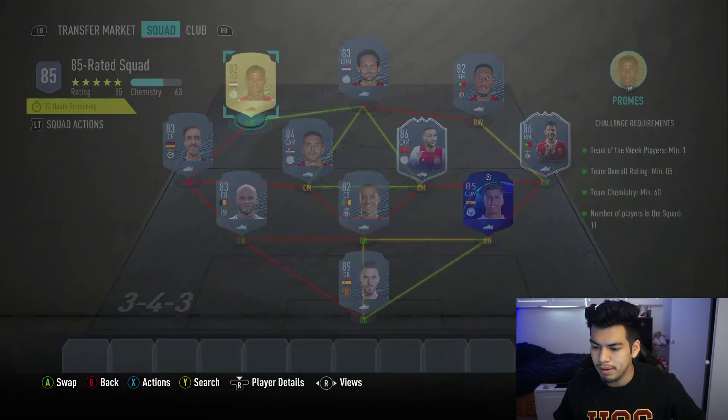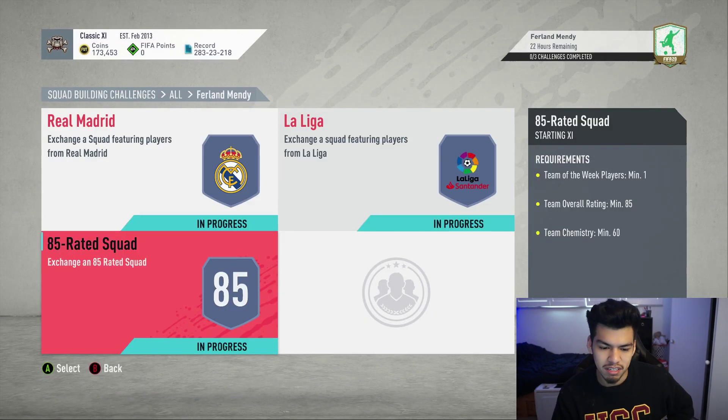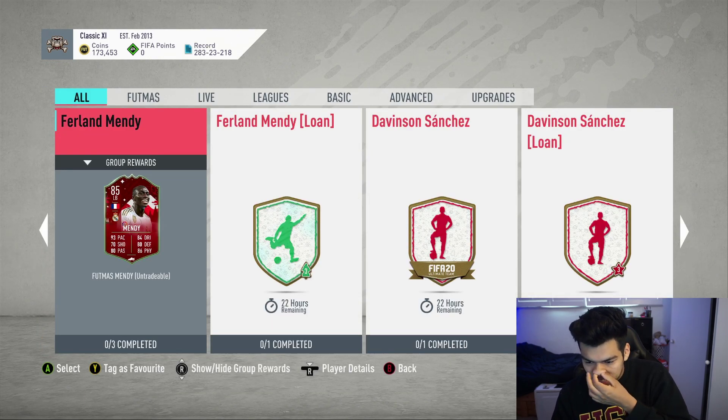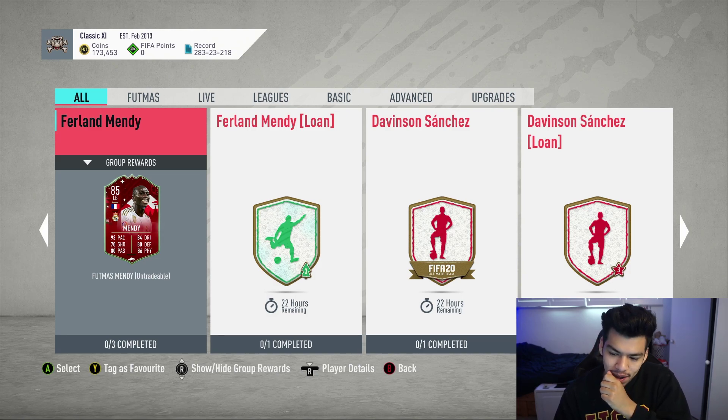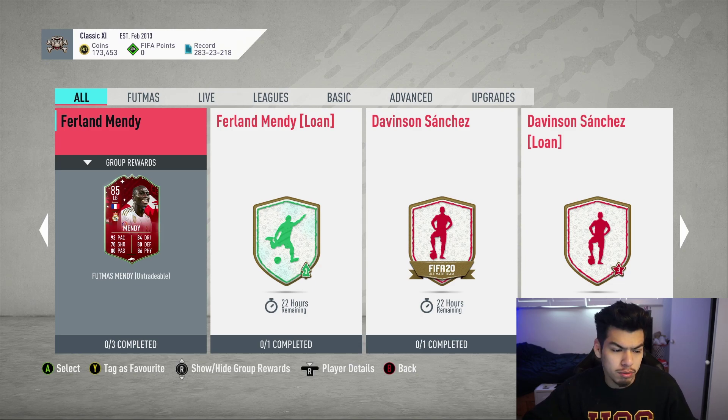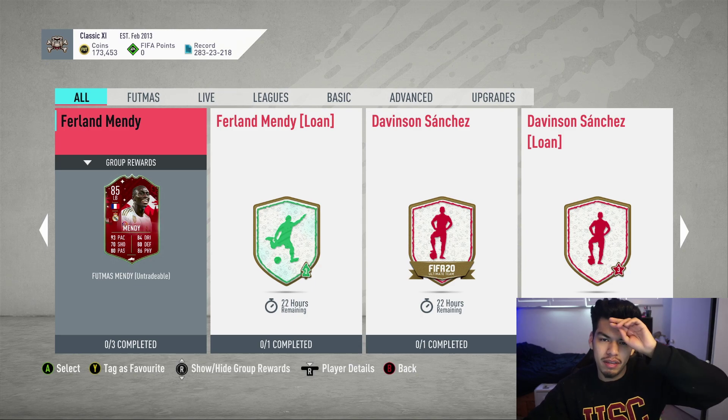And that is the Ferland Mendy SBC complete — just under 300,000 coins at this moment in time. I just don't know, I miss when SBCs were just one squad and that would be it. This is the first year they've done multiple squads and I think it's kind of ruined it. But thanks so much for watching, I'll see you guys in the next video.